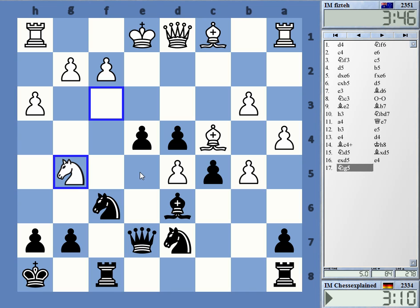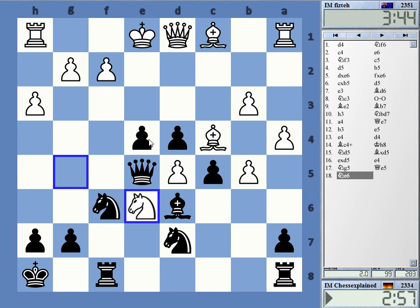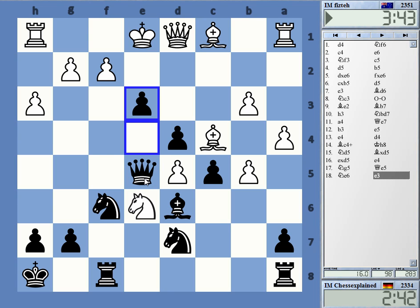It threatens e3 — knight e6, there is knight takes d5, which is okay. Or e3 — even then, I need to move at some point. So that's very quickly played as usual. Now e3, and then f4 or... don't know. Let's do this.